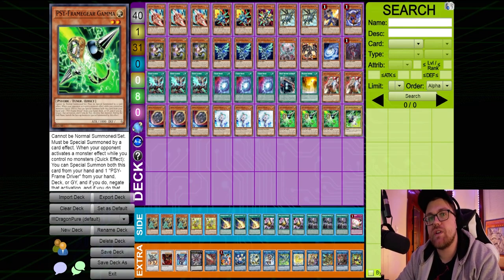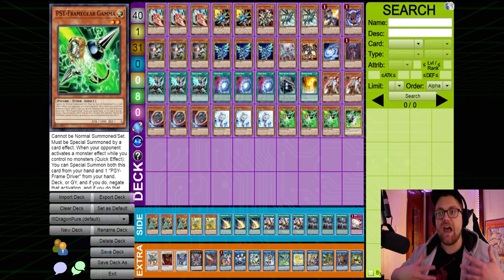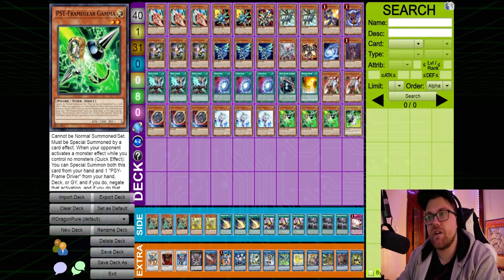That said, you do sometimes take out engine cards in the deck, and we will get into that. I'm going to go through a few of the most common matchups in the current meta game, basing this partly off of results from the YCS and partly off of what I was expecting going into the tournament. I'm going to start by talking about the deck that ended up winning the YCS — the based strategy, or a variant of it.